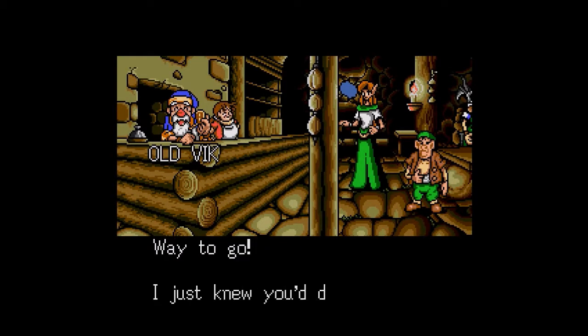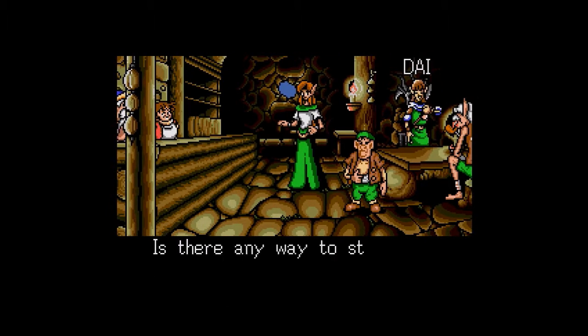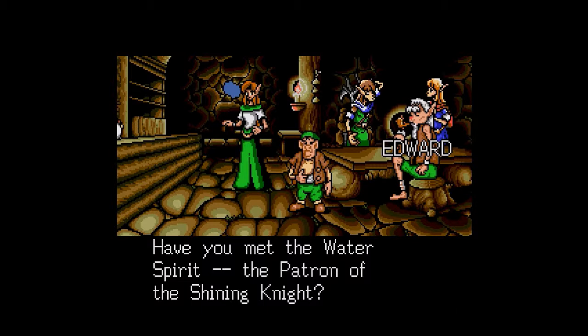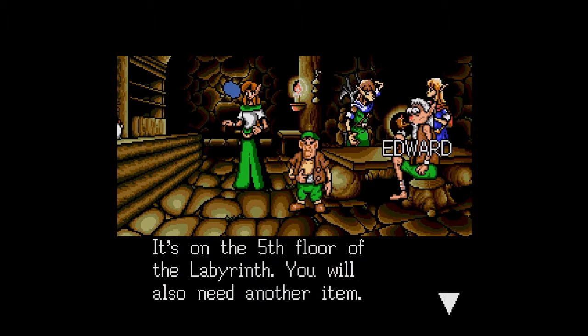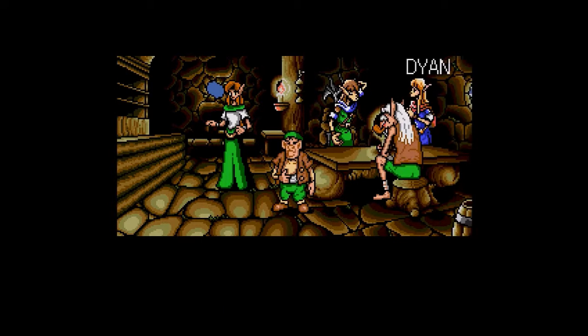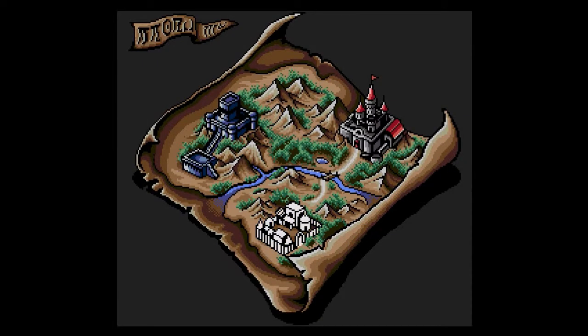I don't think they have anything new to say, but I know the castle does. This is interesting — have you met the water spirit, the patron of the shining night? He did say this before: if not, find the arms of light — then you must find the spirit's fountain. So I think he means the armor we just put on, it's on. The fifth floor of the labyrinth — you will also need another item, a vial containing the tears of one who holds you dear to her heart. Alright, so we're off to figure out what that's all about.